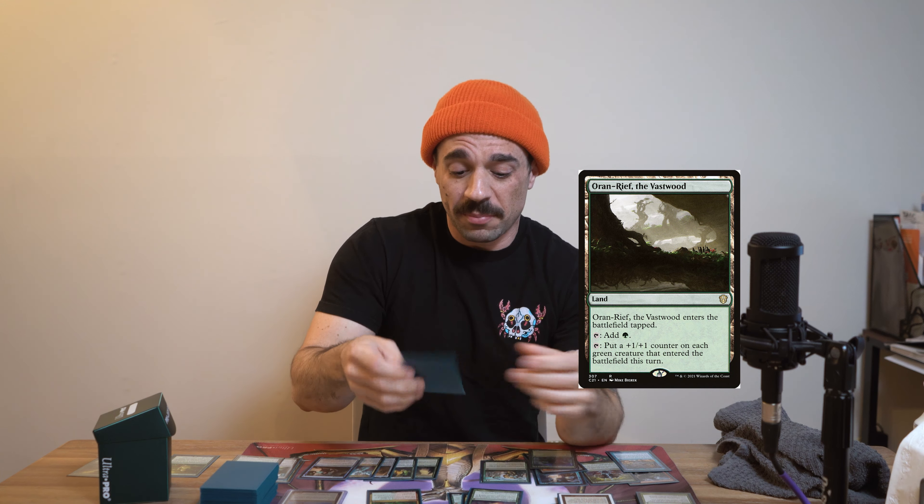Being that they're green snakes specifically, Oran-Rief of the Vastwood is a nice little way to pump up your snakes as they come in. Artifact Mutation is a nice removal card in this deck because if it's a big artifact with a high CMC, we get a lot of extra tokens out of that. If not, we can still just get a couple.